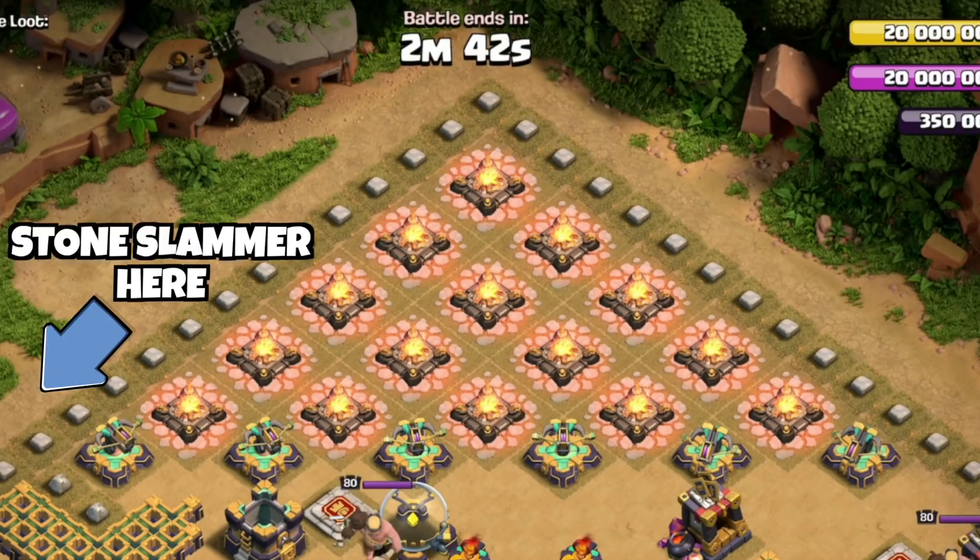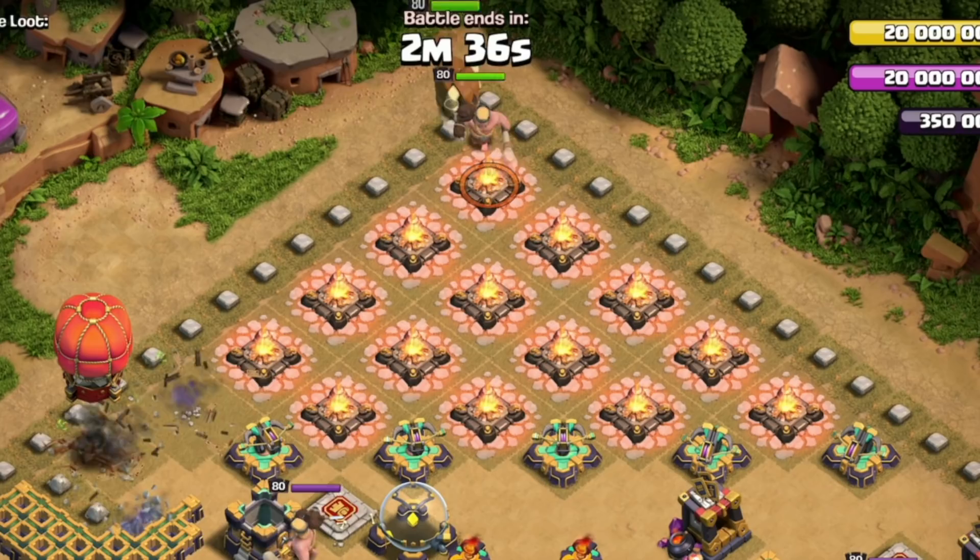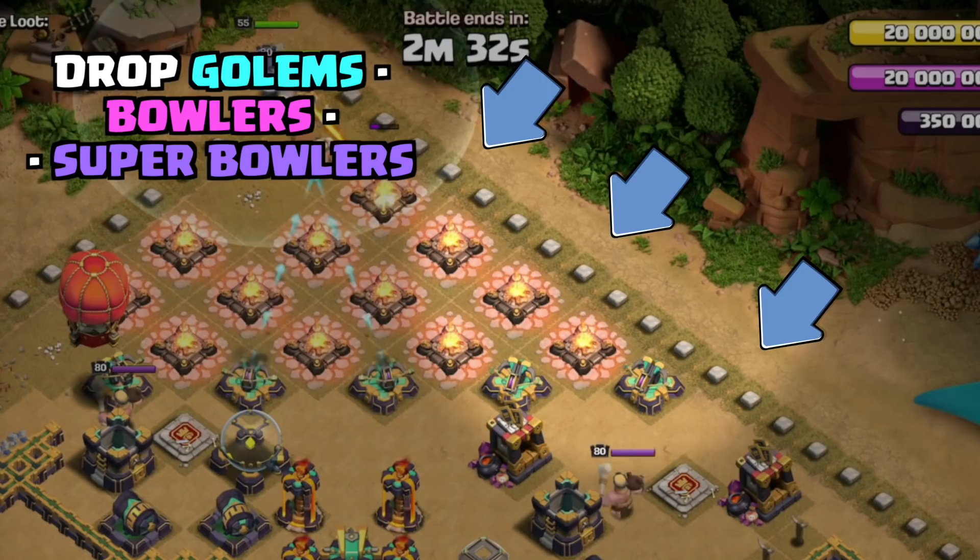Select your Stone Slammer and drop it on this X-Bow. We're going to wait for it to drop one stone, and we're going to drop the Barbarian King, Archer Queen, and Grand Warden.